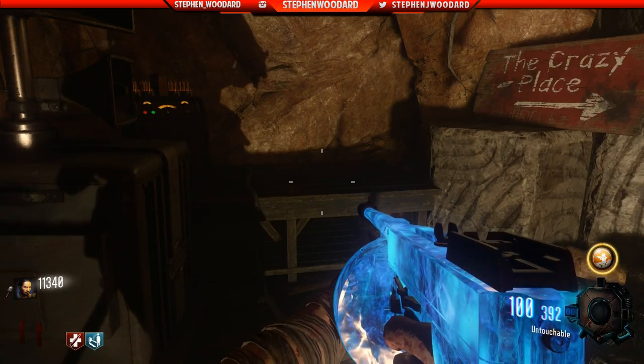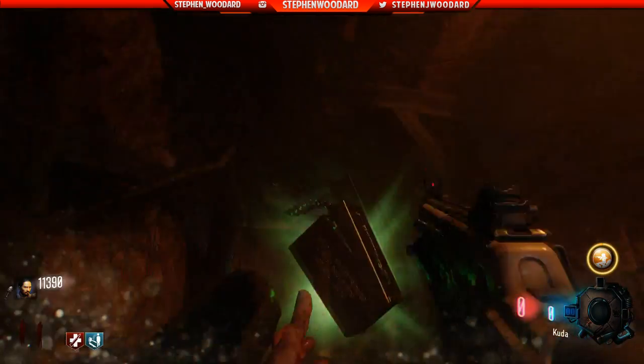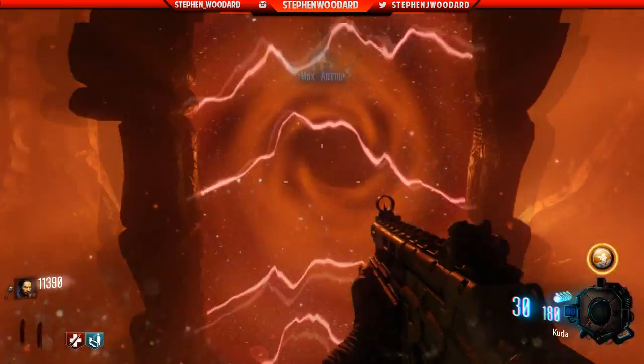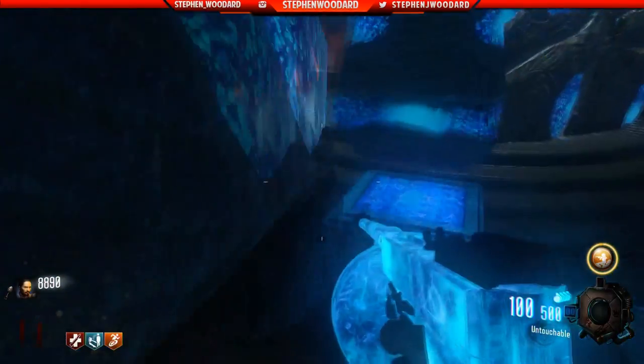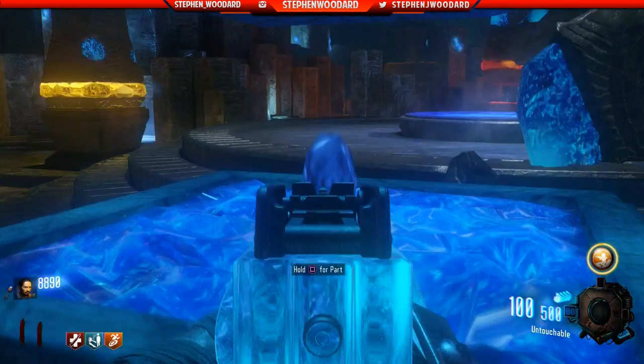Now we can finally finish building our ice staff. Proceed to go down the ice tunnel as previously stated and put the gramophone down. Once the gramophone is down, the portal will form to the crazy place. Now go pick up the gem as seen in the clip. Now that you have the gem, activate the teleporter and leave the crazy place. Don't forget to pick up the gramophone on the way out, as you'll need it around the map every time you want to go to the crazy place.